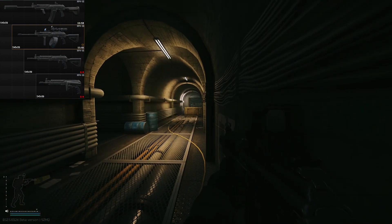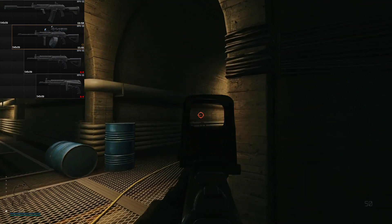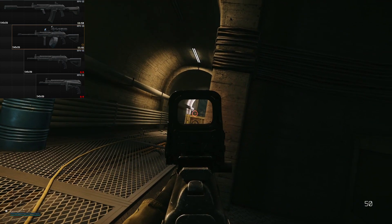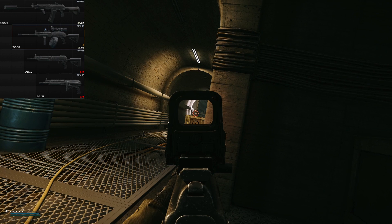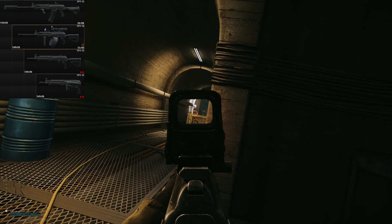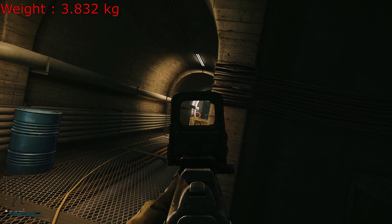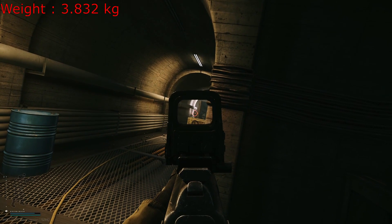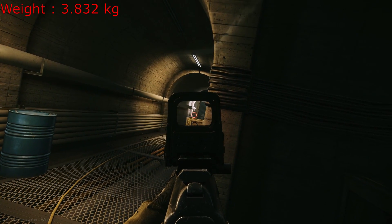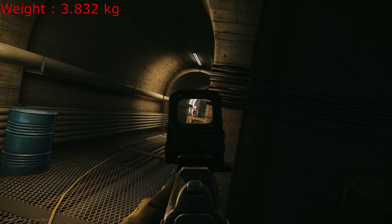If you add a suppressor or an extended barrel, you can extend it to 6 slots long, and if you use both attachments in tandem the gun will be 7 slots long, making it extremely massive. So the RPK is quite versatile in size, meaning that with the right attachments you can use this gun on any map efficiently. It is a little heavier than your average assault rifle, weighing 3.8 kilos by default, and adding mods will make it even heavier.